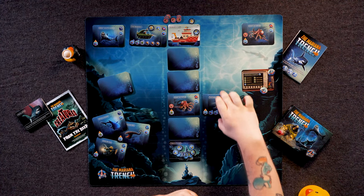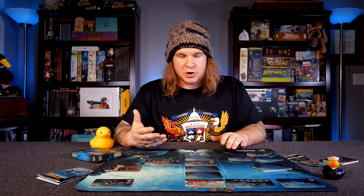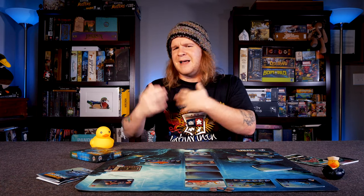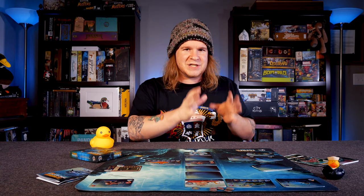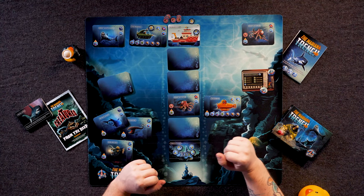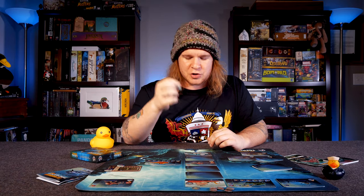You also have various ways to upgrade your ship, so the decision between taking technology for more agency over the press-your-luck element versus what creatures you decide to carry and score is itself a pressure point. You can equip larger fish in your hull, use radar to get a sense of what's above or below, plan more effectively, and hunt specific sea creatures. You can also add additional movement — with the shrimp, moving three spaces every turn allows you to reach the trench floor faster to collect research tokens.